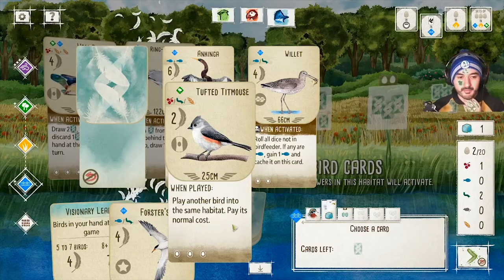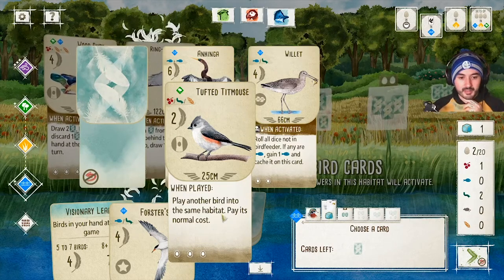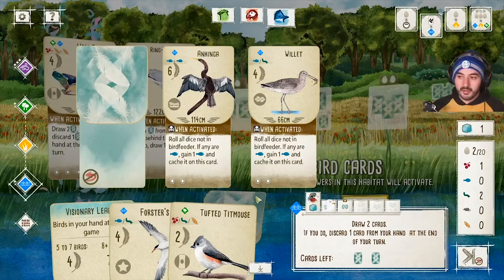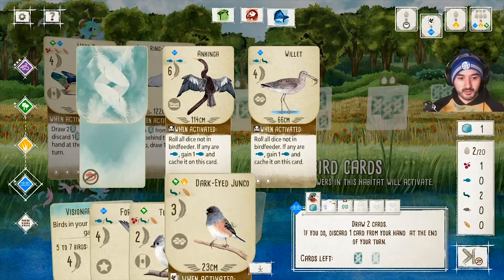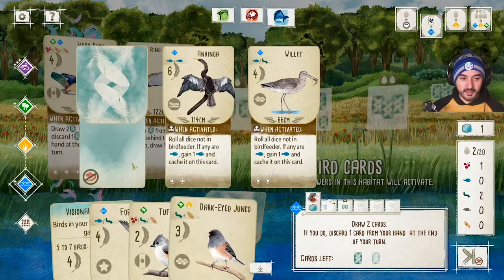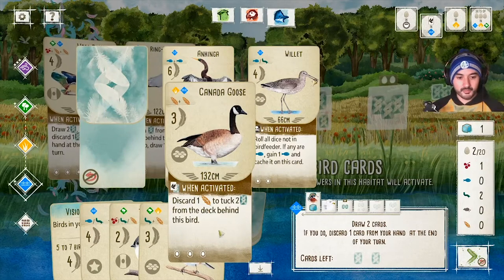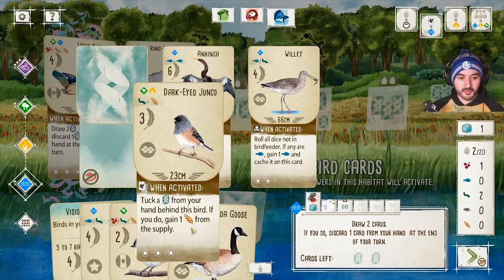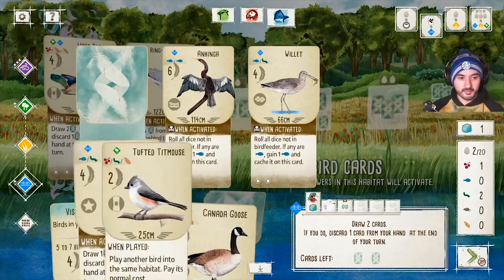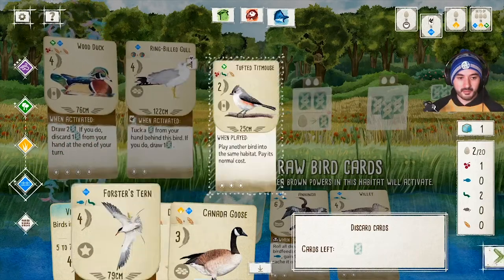I draw the Tufted Titmouse and a Canada Goose. The Tufted Titmouse says 'when played, play another bird into the same habitat at normal cost.' The Canada Goose says 'when activated, draw two cards; if you do, discard one.' These cards work in conjunction nicely. Then the Wood Duck triggers again — draw two more cards and discard one. I get a Dark-eyed Junco and more cards. I decide to discard the Tufted Titmouse.